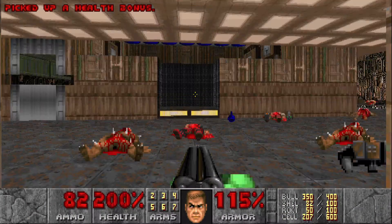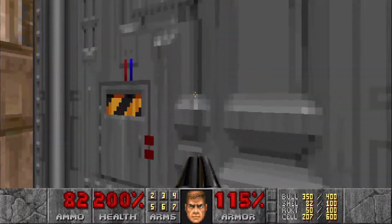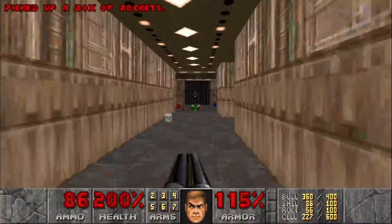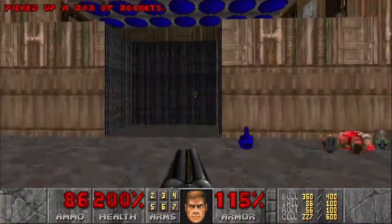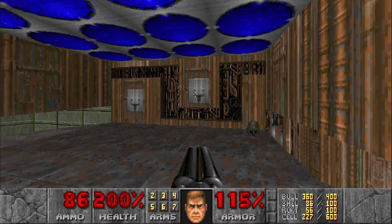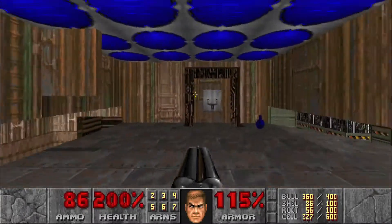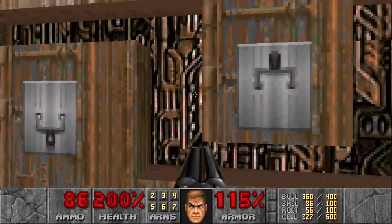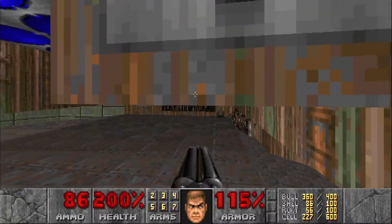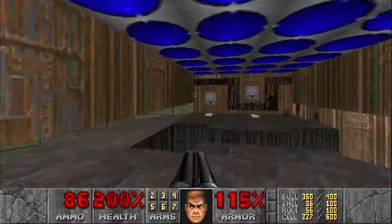If you lower this lift, you'll notice over there that lift also lowers. But instead of running out there, turn around — this wall will open up for another secret. Let's head up here. You might notice the arrow on the ground, and you might be wondering if that's the one to hit. Actually, what you want to do is hit this one right here that's hidden, and then the arrows will start to point you where you need to go.